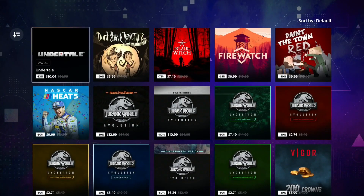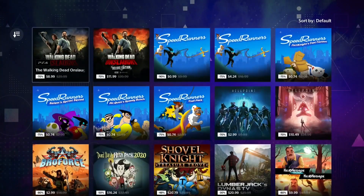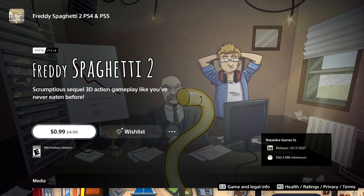In this video I show you five easy and fun platinum games you can buy right now for less than one dollar. I will probably make another video because there are so many good games in the sale, but for now, here are five easy and fun platinums for less than one dollar. The first game on my list is Freddy Spaghetti 2.